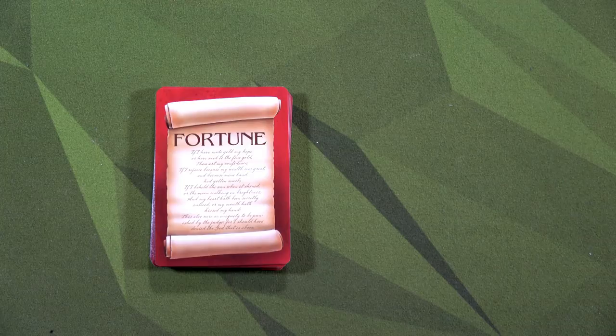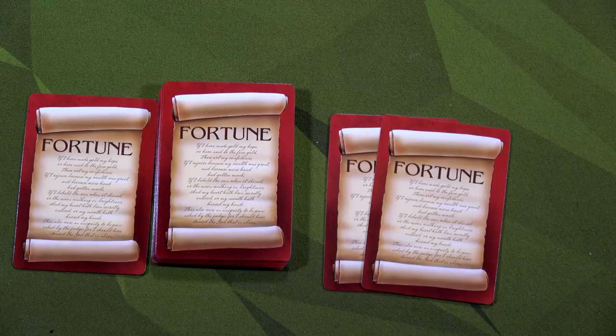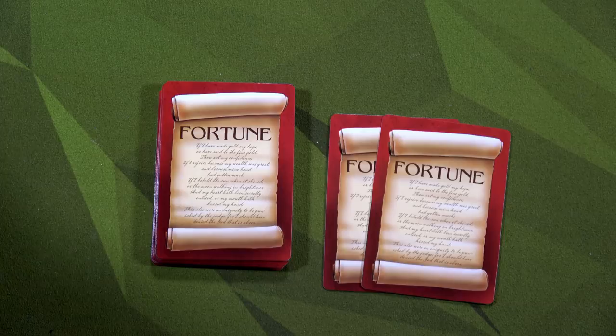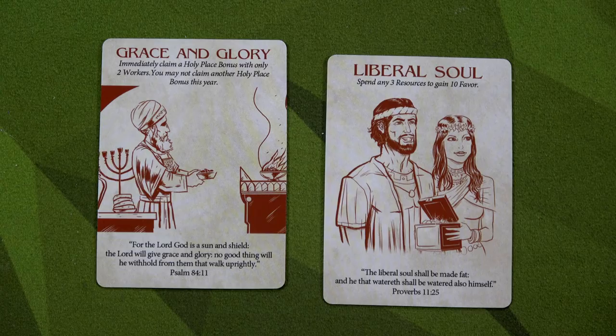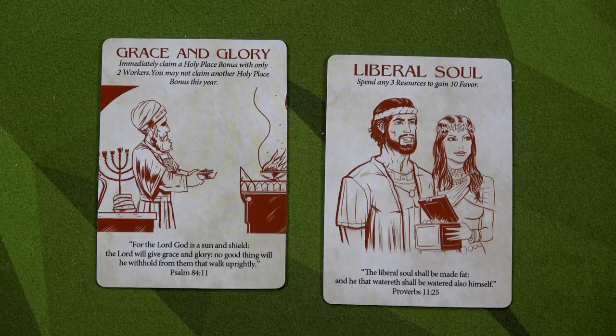The final part of setup: we get to draw fortune cards. As an actual player we draw two. Jeroboam grabs one — it doesn't matter what it is; he'll use it to gain favor at the end of the game or trade it in for five favor points. For us, we look at our two cards and pick one, discarding the other. We have Grace and Glory — immediately claim a Holy Place bonus with only two workers, but you may not claim another Holy Place bonus this year — and Liberal Soul: spend any three resources to gain ten favor. I'm going to go with Liberal Soul.